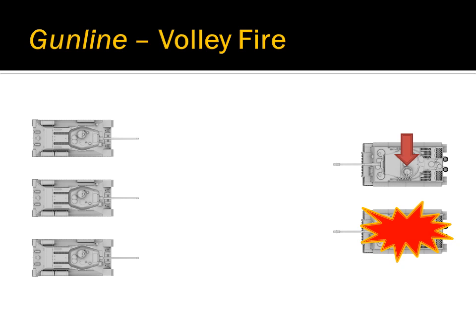The other mode that gunline operates in is Volley Fire. This involves a bit more coordination and communication within the platoon to be effective. Volley Fire is when all tanks in the platoon fire on the same target at the same time. This creates a devastating concentration of fire because the tank on the receiving end has no warning that it is coming and is unable to avoid it by retreating.